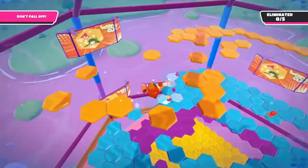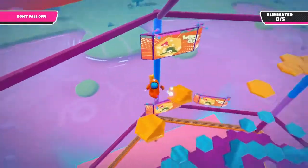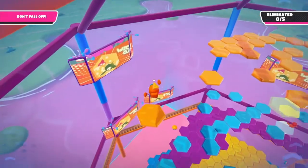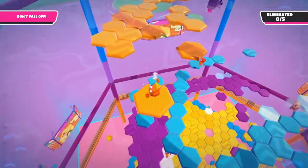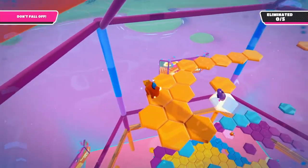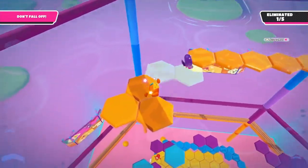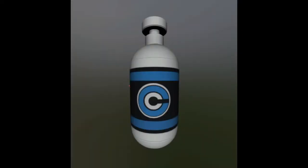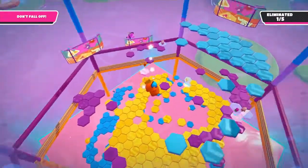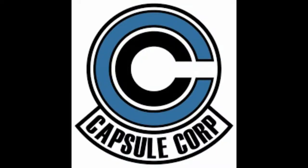If you've watched Dragon Ball Z or you're a fan, make sure to stay tuned to Fortnite's news, because in the files there's been something leaked that could be related to a Dragon Ball Z collab. If you go into Creative and then into the coins gallery, there's actually a little bottle that shows a circular shaped logo, and Dragon Ball Z fans will recognize this as Capsule Corp.